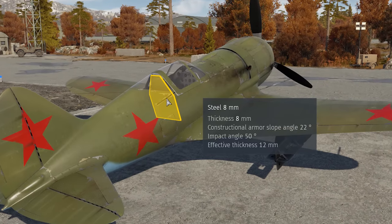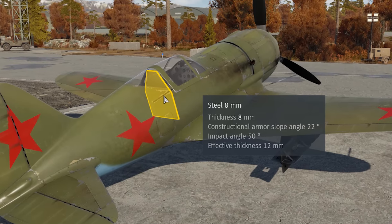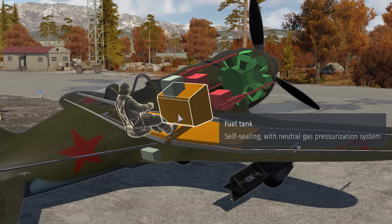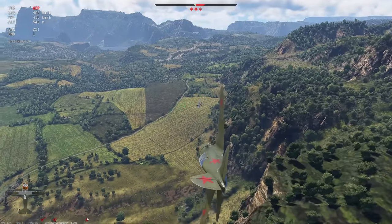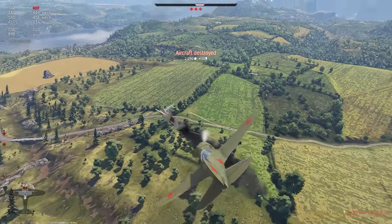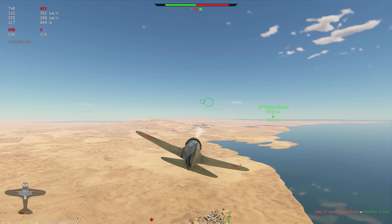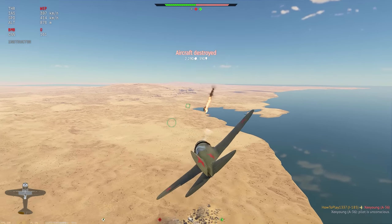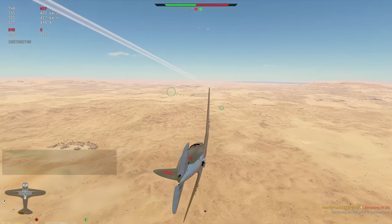The plane has little to no protection. There is an 8mm armor plate behind the pilot and fuel tanks are self-sealing. For such a low battle rating it's not unusual for a plane to have less armor and no bulletproof glass, so I wouldn't say the plane is squishy — its survivability is more or less the same as the majority of planes you'll face in battle.